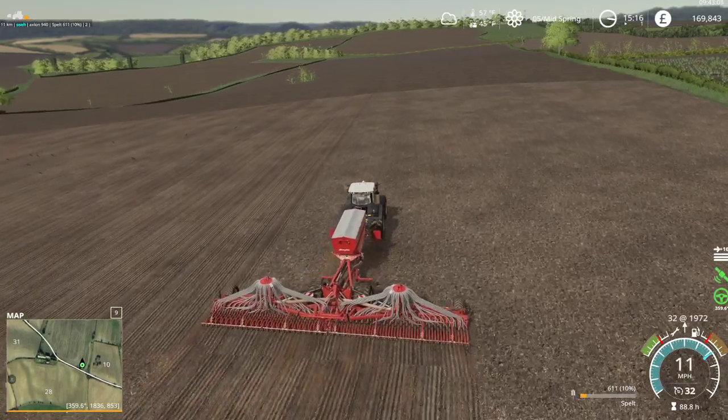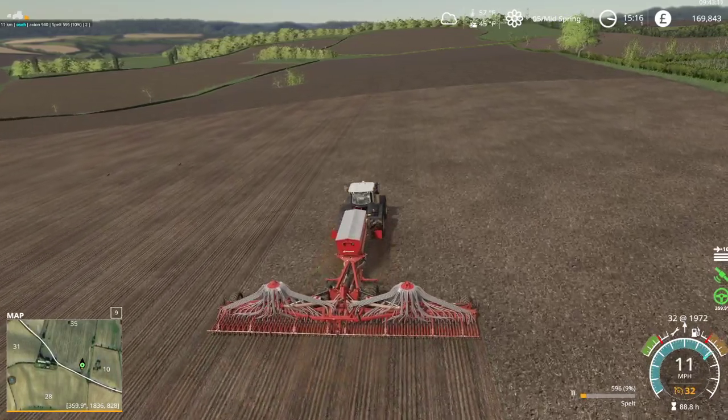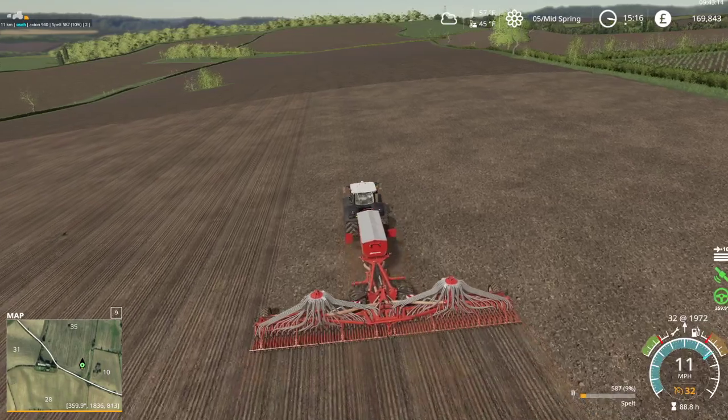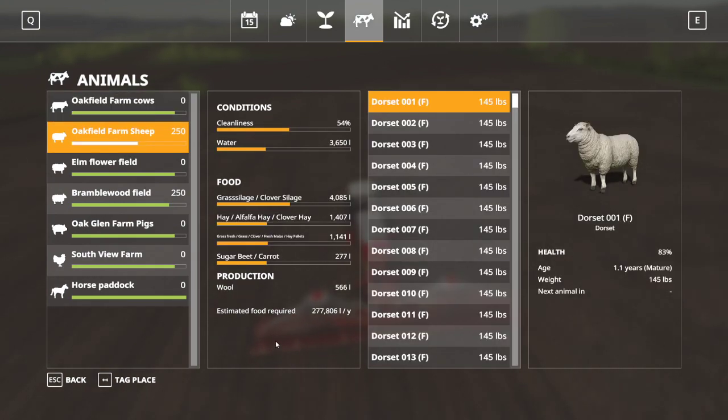What might end up happening is if the clover is good forever - or good if I store it in a barn - that is one of the options for sheep. There is no manure on this, so you can either feed them fresh grass, grass clover, fresh maize, or hay pellets. So if clover is good then I can feed them clover, clover hay, or clover silage, and then I've just got to worry about sugar beets or carrots. We grow sugar beets as a standard on this farm.